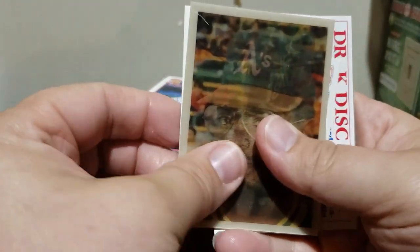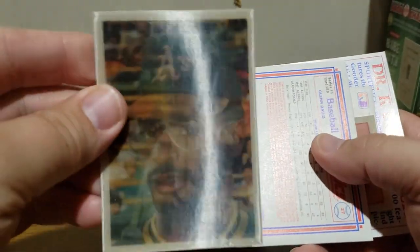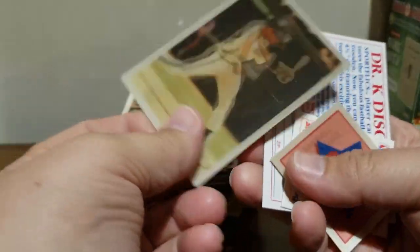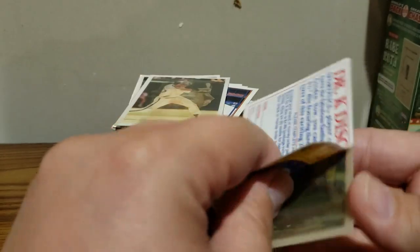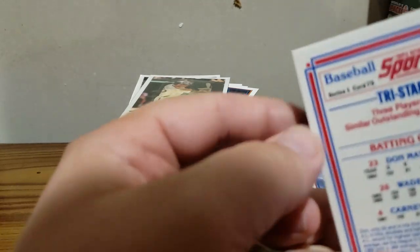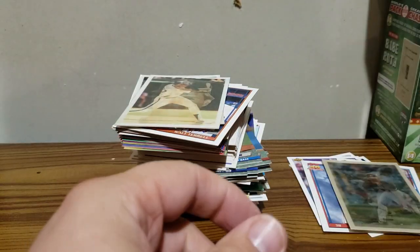86 Sports Flicks. Mike Davis, Glenn Davis, we got the team cards there, Dr. K Gooden I think - I'm good on that one. And our last card is Trash Stars: Don Mattingly, Wade Boggs, and Carney Lansford - so it's a pretty good card. Don Mattingly and Wade Boggs on the same card.